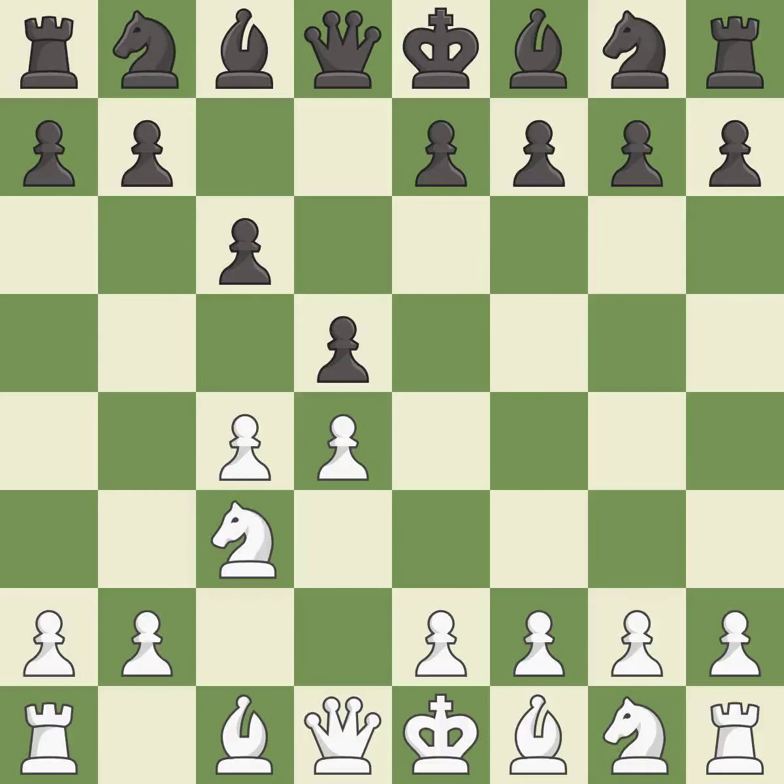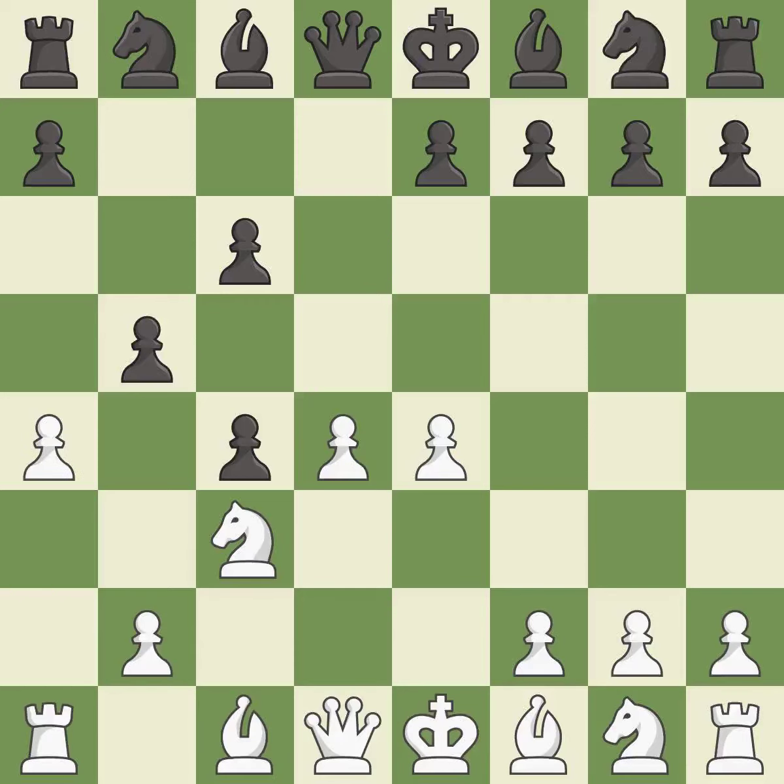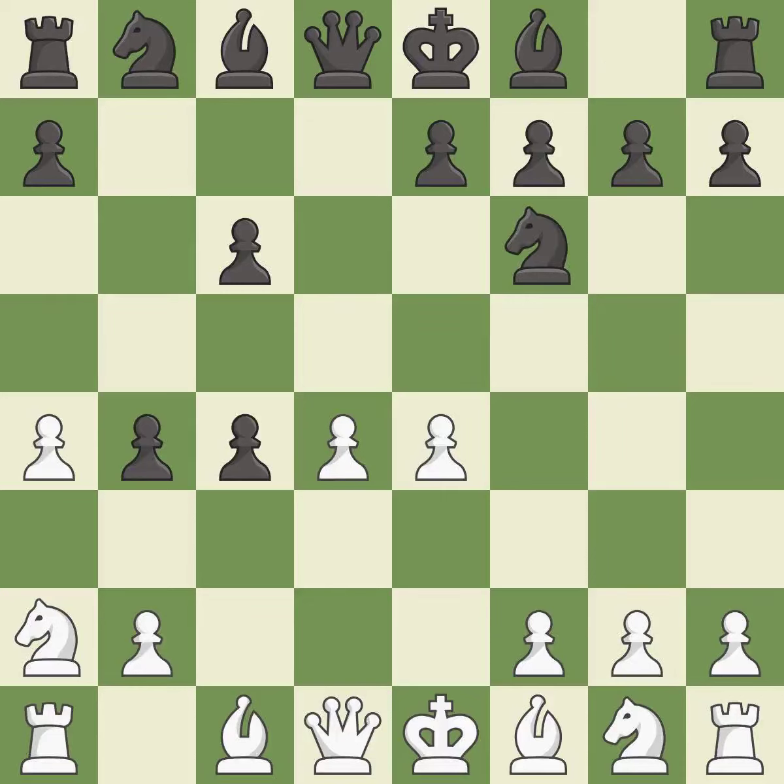Nc3 attacks the d5 square and starts the fight for the e4 square. Dxc4 opens up the center and captures the c4 pawn. E4 takes space in the center, controls the d5 and f5 squares, and allows the light-squared bishop to attack the pawn on c4. This defends the attacked pawn. This threatens to win a pawn. This kicks an opposing knight, and this creates a threat to win a pawn. The opposing knight is kicked by a pawn and must now move or be captured. This defends a pawn that was under attack and had no defenders.